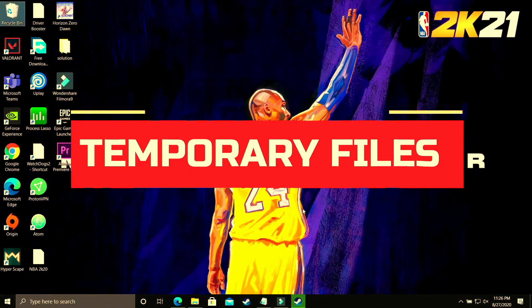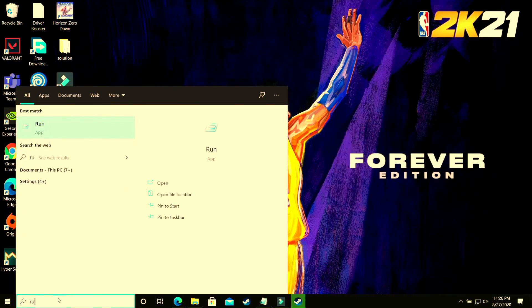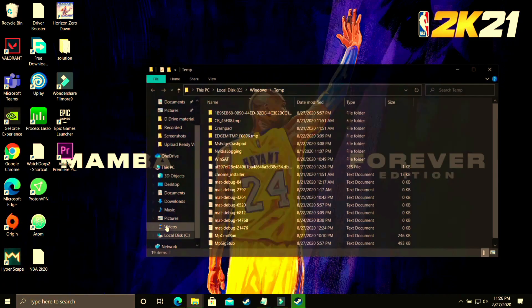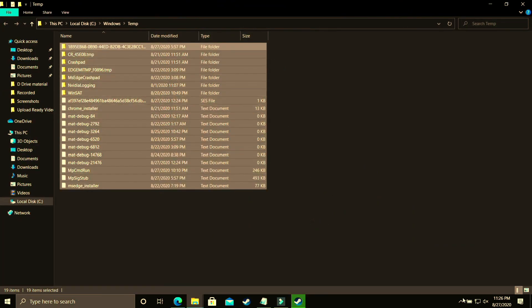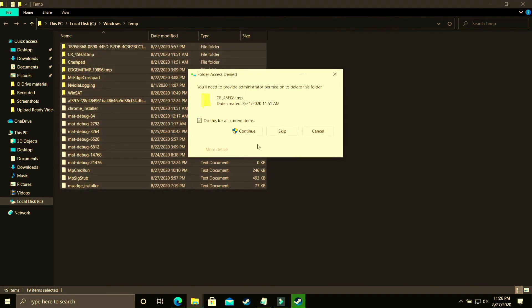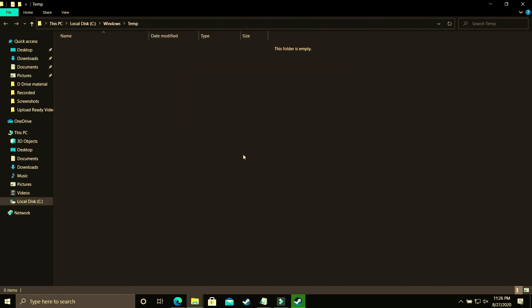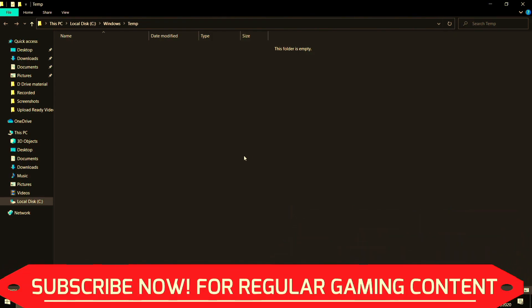This step will provide a temporary boost to your PC's performance by deleting all temporary files. Open the Run app and type 'temp' to open the temporary files folder. Delete all the files here permanently. If you have not deleted your temporary files in a long time you might have a lot of files here. There may be some files your PC cannot delete because they are used in background processes — just skip them.